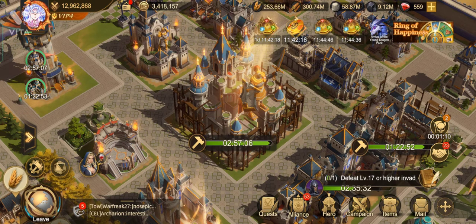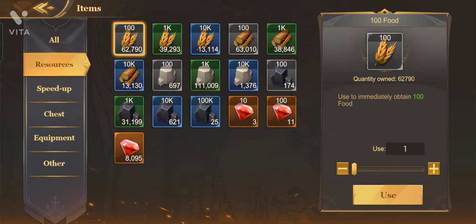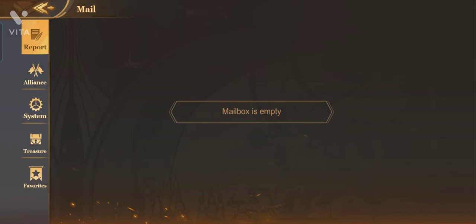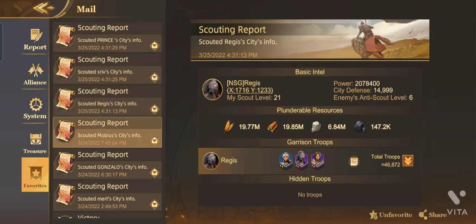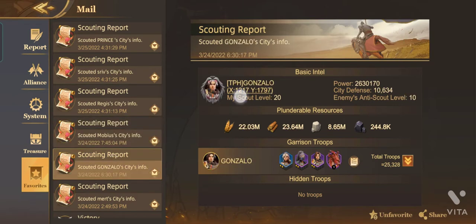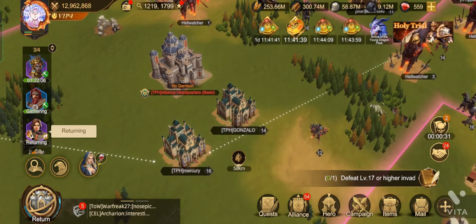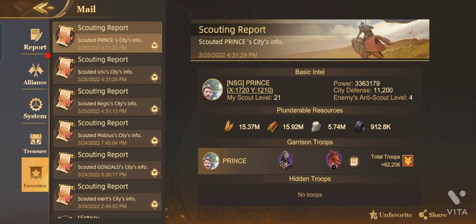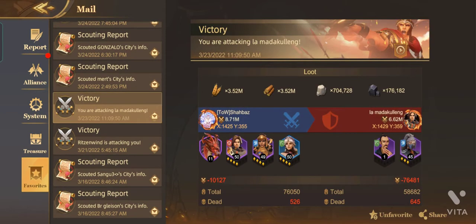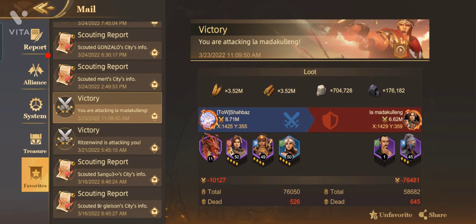For resource management, I have 300 million wood, 250 million food on screen, and around 150 million food and wood in my bag as well. The trick is saving scout reports in your Favorites mail — you can go anytime to attack those players and take all their resources. You can teleport there by holding the ground. Always attack weaker troops than yourself, because if you lose troops you cannot progress in other events. I looted around 3.5 million food and wood from one attack, though the target actually had 56 million food and 56 million wood — I took it all.